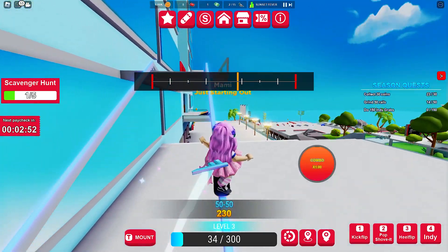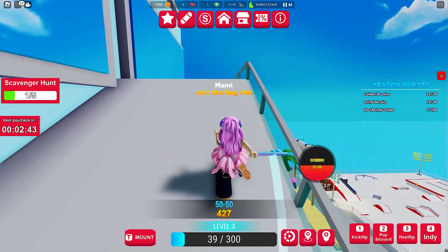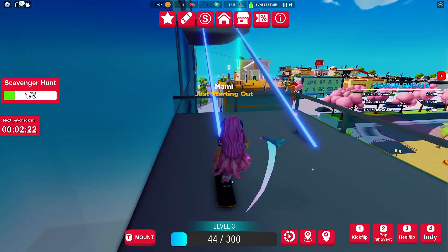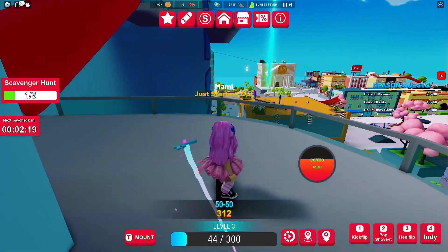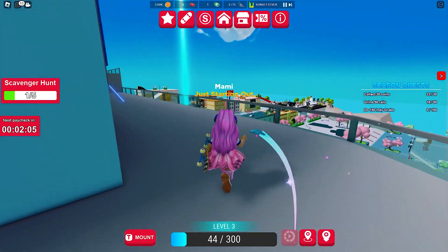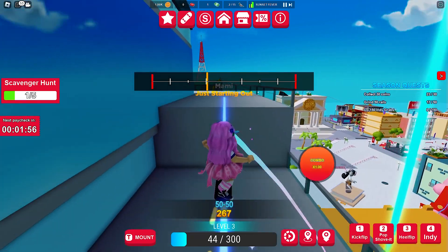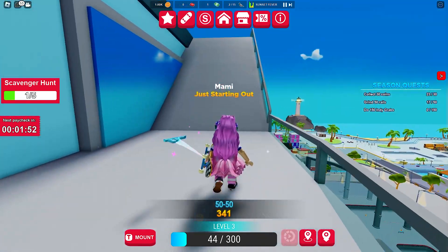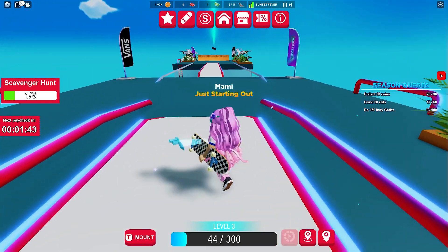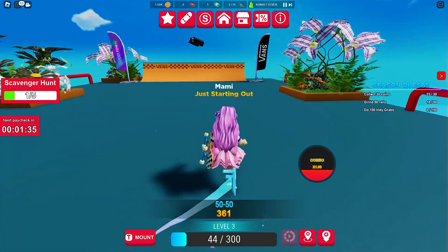Now this is the building. Let's show off our skateboarding skills again and simply follow the path. I feel really cool riding around on my skateboard — I wish this was this easy in real life. Anyway, we reached the top and I got the second item!